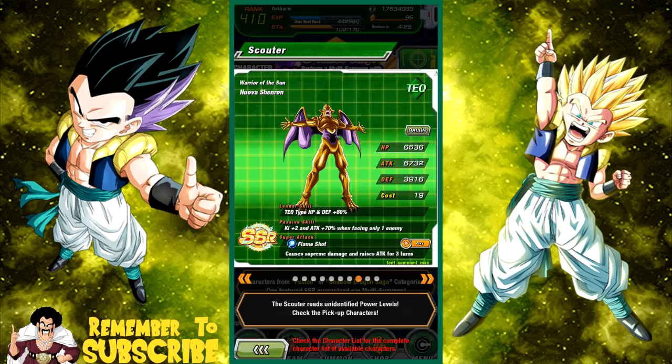Nuova Shenron is not really a great unit — a little bit self-reliant. I believe he Dokkan awakens into a better unit, but overall not great. He will run okay on an Omega Shenron team if you don't have Sin Shenron, since he links a little better with Omega Shenron for attack damage output. Plus he increases his own attack for three turns when he launches a super attack. I just don't think it's worth it — I hate that passive that increases attack for a specific amount of time.